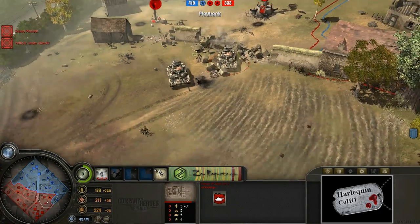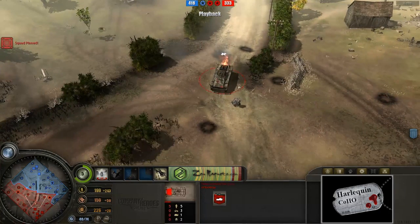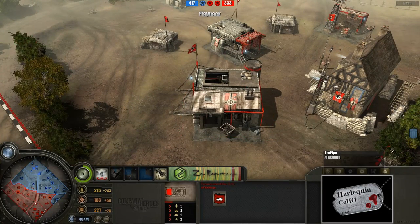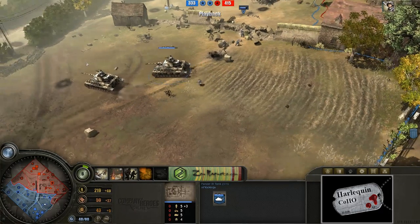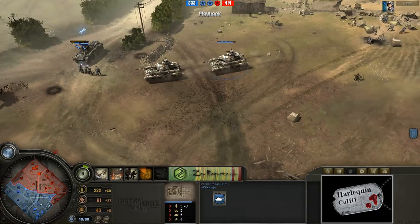These guys just doing the Kool-Aid man entrance here, wrecking that wall and then just kind of backing off. So AFK Ninja at a serious advantage right now if he can leverage this armor at this point in the game. Let's take a look at AFK Ninja's point of view right now — do note the change in minimap color. It is 333 points for AFK Ninja versus 415 for ProPipe.